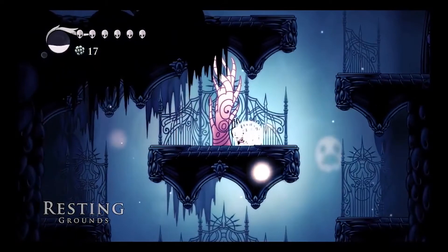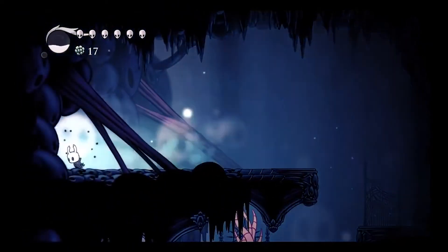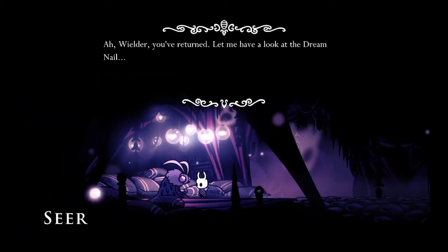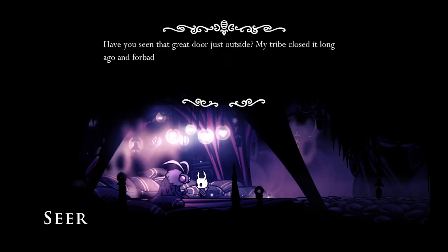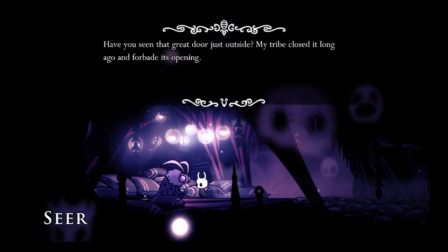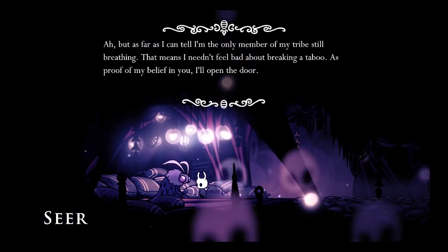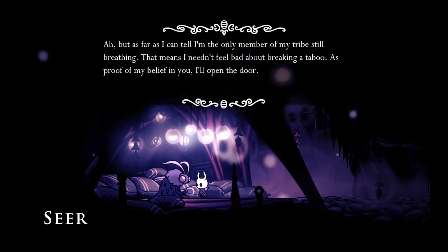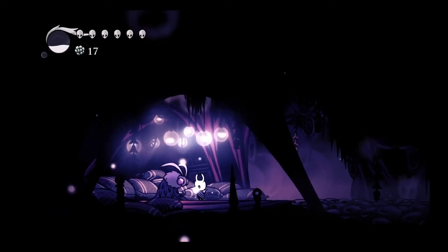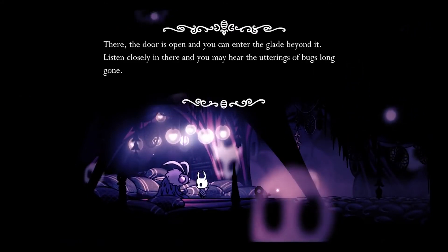Yeah, we could fight Soul Tyrant if you want. I don't know if I would necessarily prioritize that. I think I can beat him — especially if I get one more mask. I can help you get one more mask, that's easy. Actually, the Seer might give you a mask — I'm not a hundred percent sure. In that great door — just outside. My tribe closed it long ago and forbade its opening. But as far as I can tell I'm the only member of my tribe still breathing, so I needn't feel bad about breaking a taboo. As proof of my belief in you, I'll open the door.